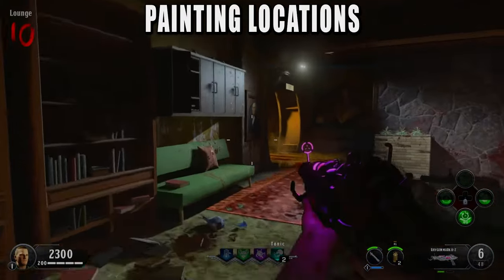Just follow the orb and eventually it'll get back to the APD interrogation room and go to the mannequin. At this point we are ready for the boss fight — get all your perks, a full shield, a Max Ammo, and this is your last chance to get the Monkey Bombs as well.